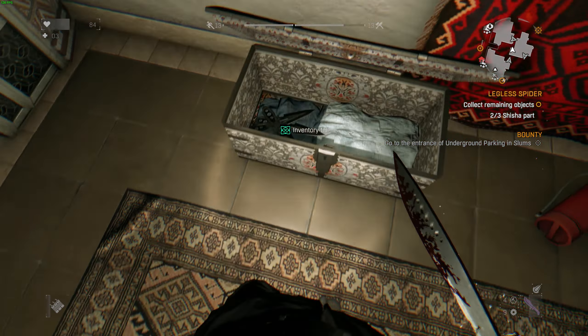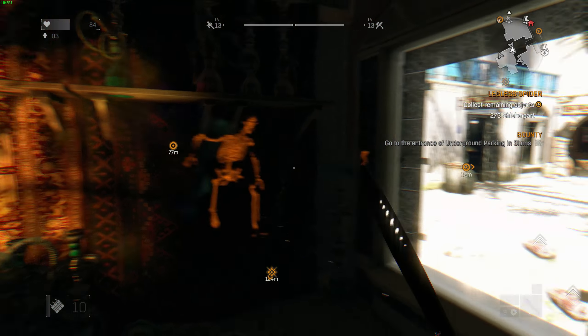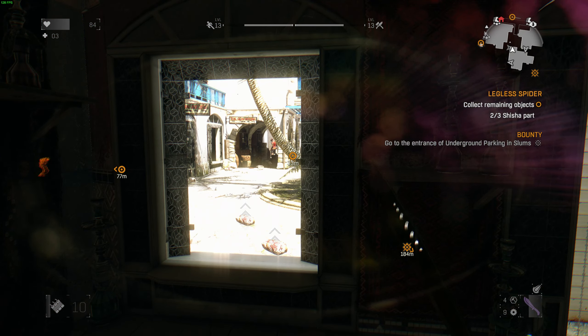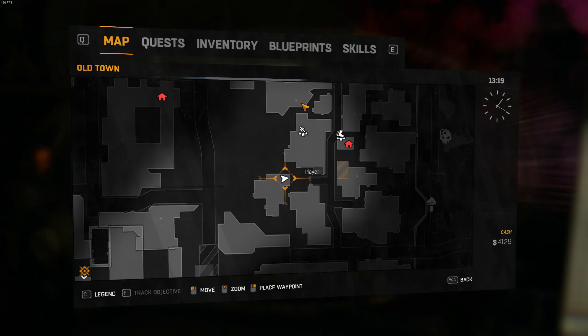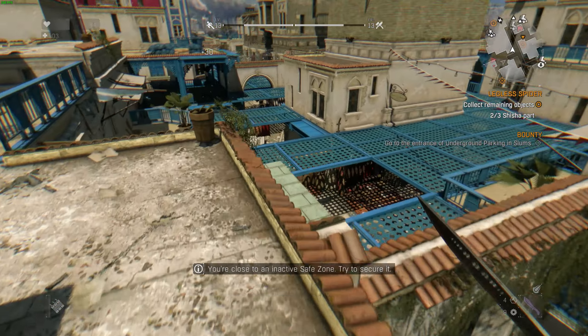Right, where am I going? Whoa, look at that — like a cat. So it's down here in this building. Wrecked it, didn't I? But there's more. Stay back.